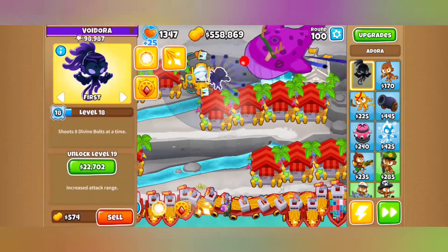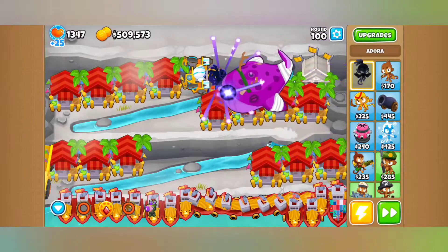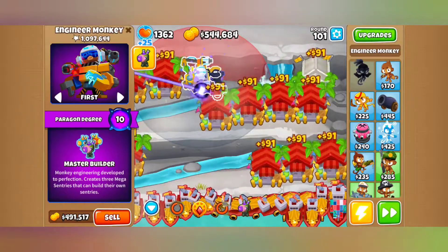The turrets themselves are good, but the melee attack is also good. It fires relatively fast, and you can see the stunning effect right there on the ZOMGs — that's from the pin.